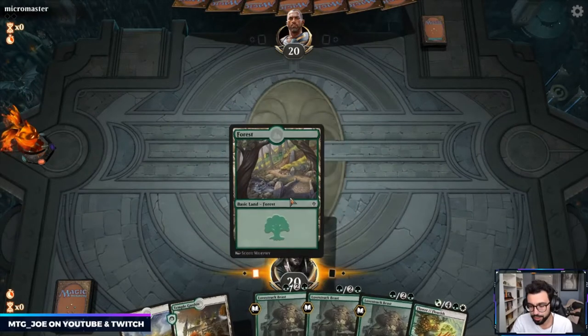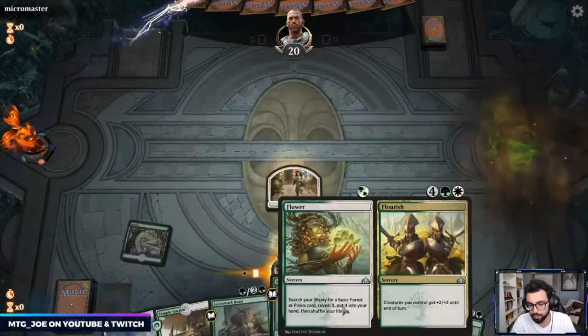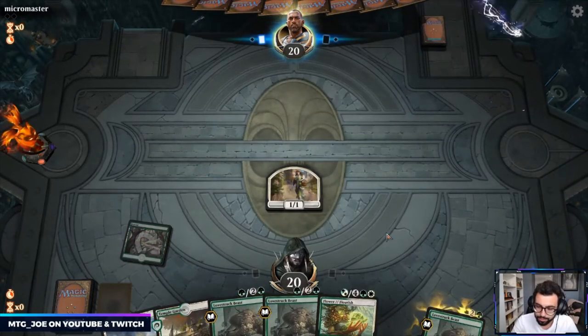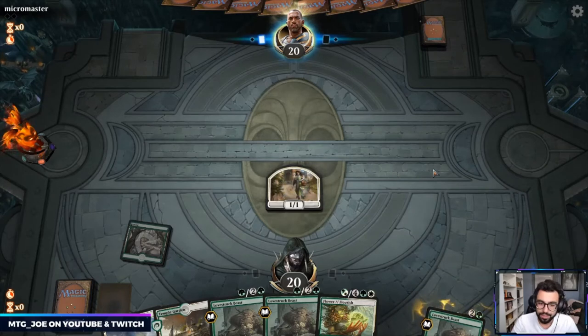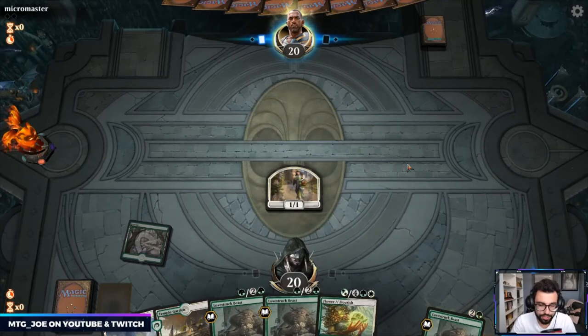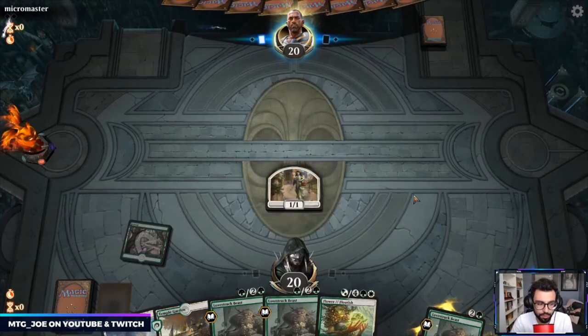This hand is pretty aggressive. We're just going to go Lovestruck Beast into double Lovestruck Beast and go from there — just having a consistent 5/5 into 5/5 into 5/5 seems pretty good. We can also Flower Flourish to thin out our deck, but I think doing the anthem effect with this might just be more effective.